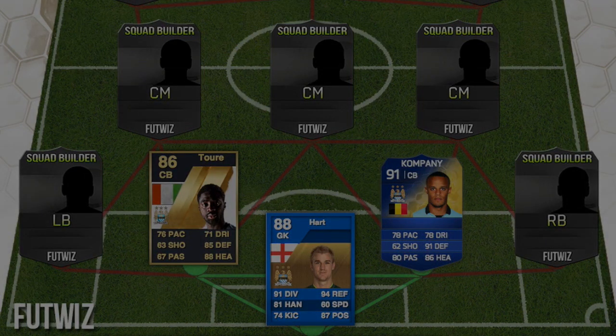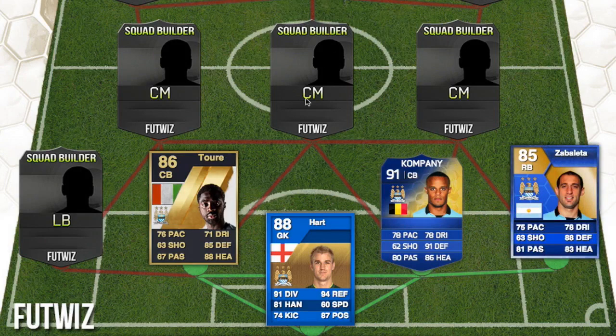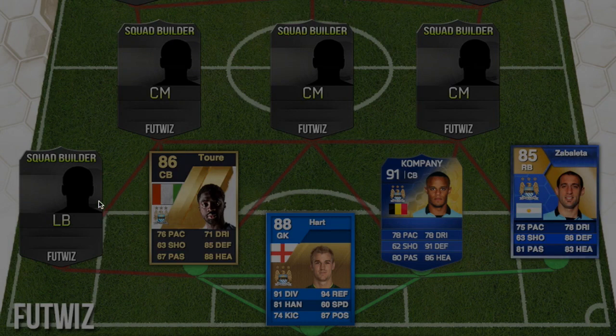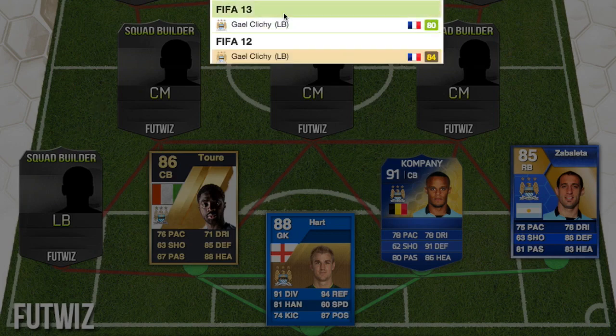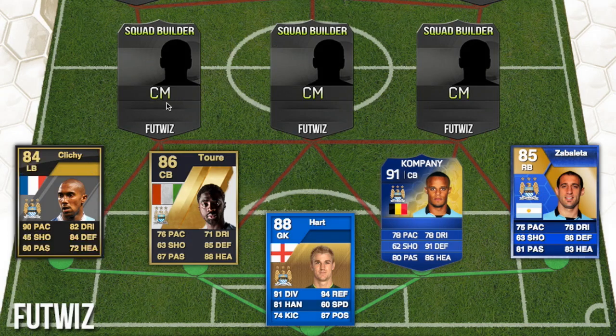At right back we have Zabaleta, who I actually have in my team in FIFA 13 at the moment. He had an 85-rated Team of the Season card in FIFA 13 — those cards look really cool. Then at left back we have Gael Clichy, who had an 84-rated card in FIFA 12.